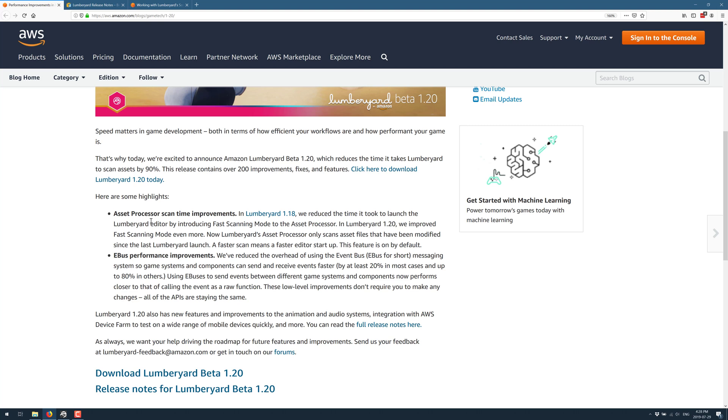The other thing we got is eBus performance improvements. The eBus, or event bus, is fundamental to Lumberyard — it's basically the messaging system. Everything is component-based, and you communicate between components and subsystems using event buses. This is a communication system that decouples messaging between things. They've improved performance by at least 20% in most cases and up to 80% in others, getting closer to native level — almost at parity to calling a play sound function directly on a pointer. These low-level improvements don't require any API changes, so all existing code benefits automatically.